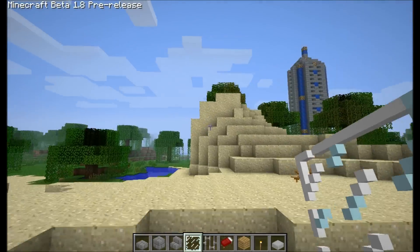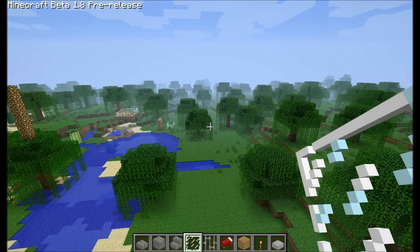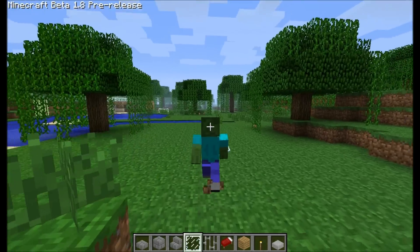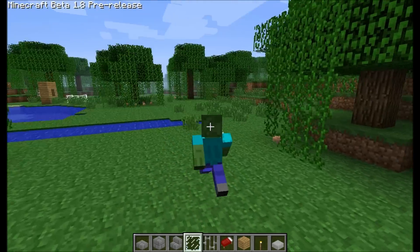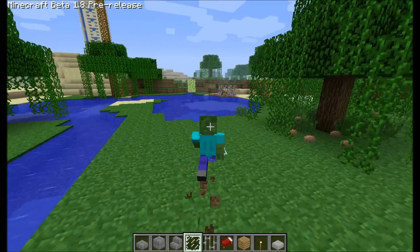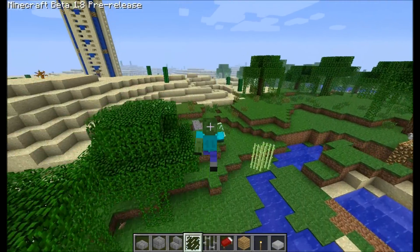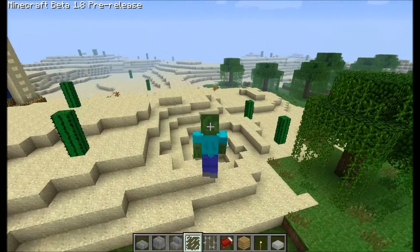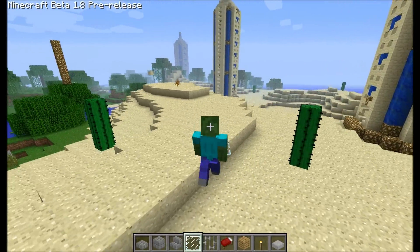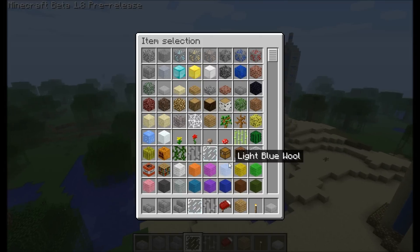Alright, some more features. Flying — when you double tap space, you can fly. And in the first video I neglected to realize how to sprint, but if you double tap W, you kick up dirt behind you and you run slightly faster. And then when you touch down, or you shift, you stop flying. Shift puts you down like that.